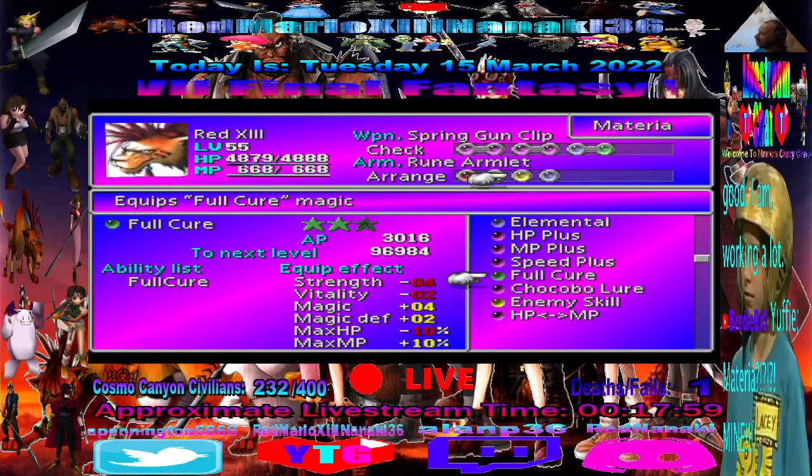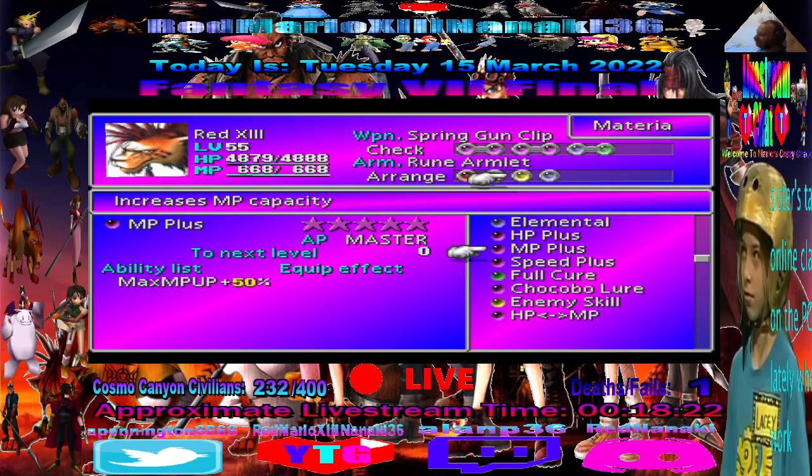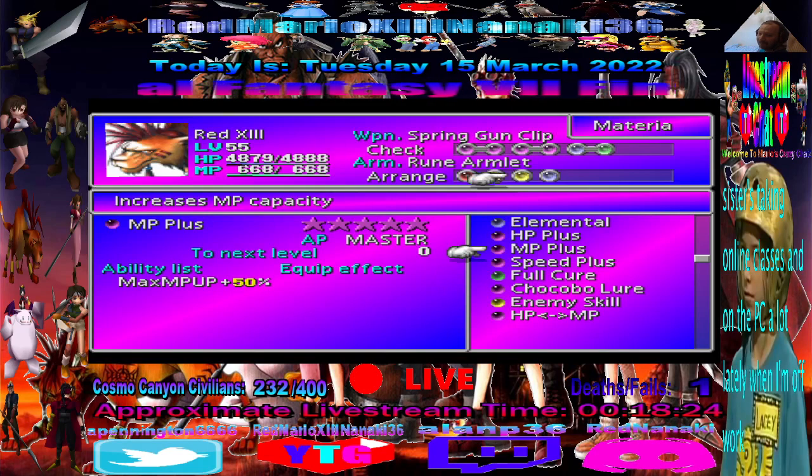Full Cure — I got it up to the second level so I can learn it. Basically, you use it and it fully restores the character's HP entirely. Pretty good, it can be useful. I might never use it, but it is really good — it's the first really powerful materia we got for magic.